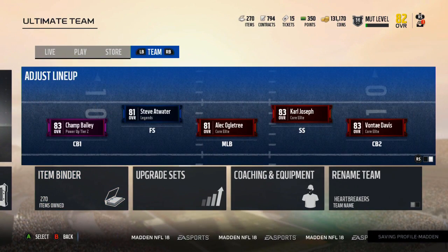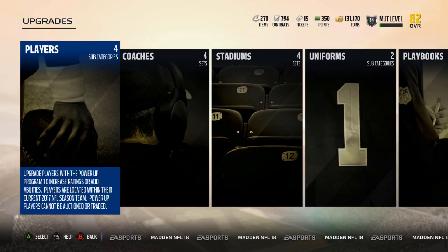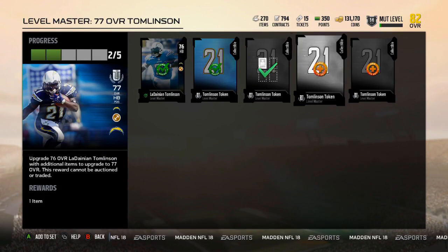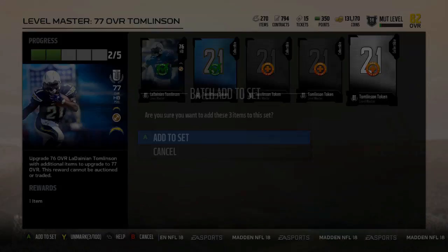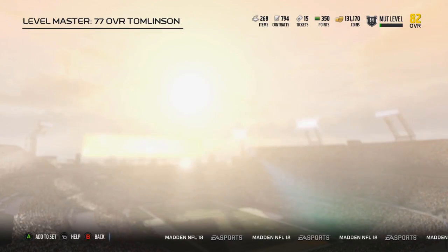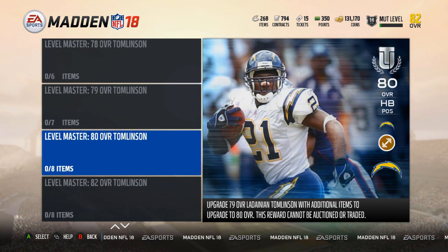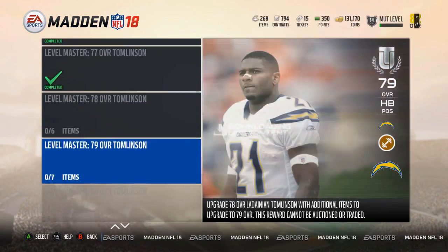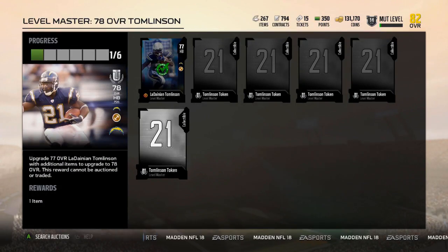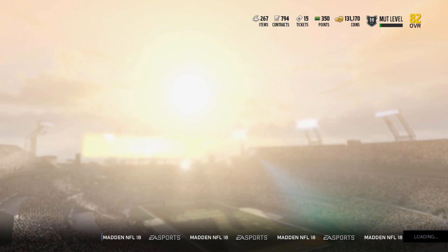Let's go ahead and throw Tomlinson in — no, he's not power up, he is level master. So we're about to get the level... the 77 overall Tomlinson. It's going to take forever to get a Tomlinson that's actually worth using. Because I've got to get the 78 — he's got to be like 80 before I'm willing to use him. And that is a ton of tokens away. That's like 18 tokens away, dude. It's going to take forever. I don't really care about using a 77 overall Tomlinson. Let me at least get him to 78 — I'll think about it at 78.